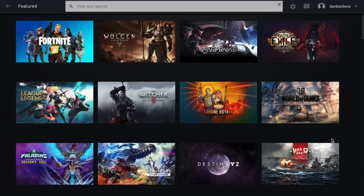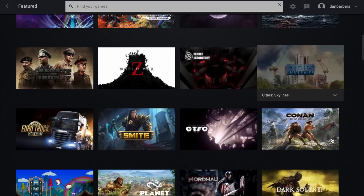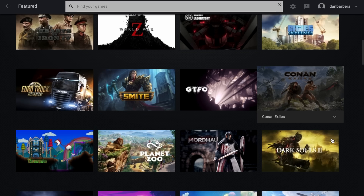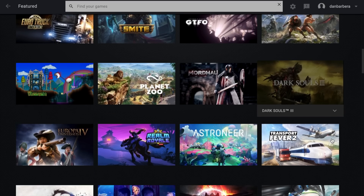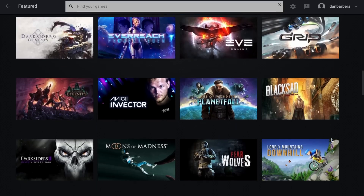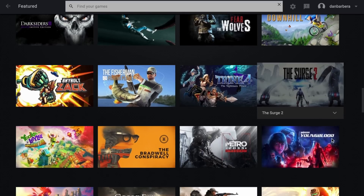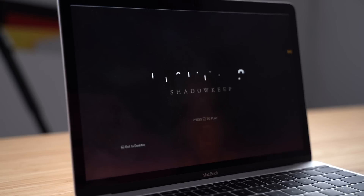One of the negatives about the service right now, in my opinion, is the game selection is kind of not that great. When the service was initially launched in beta nearly three years ago, a lot of these titles might have felt new and exciting, but for the most part all of these games are at least a couple of years old. You can play games like Fortnite, League of Legends, Witcher 3, and Destiny 2, which is one of the only free games I was familiar with, so I decided to test using this game.